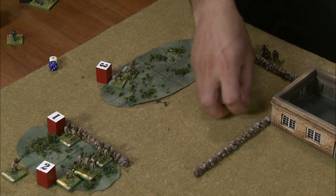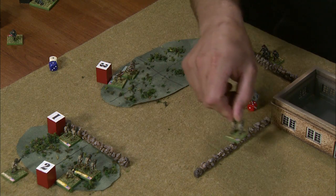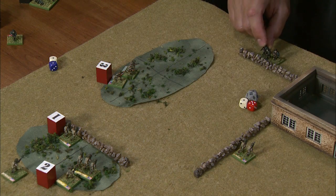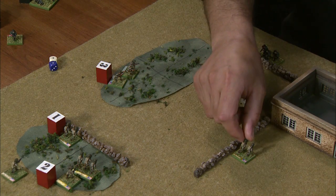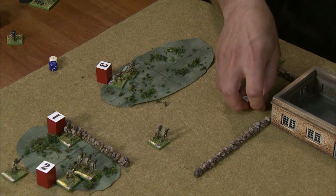He's then going to execute his move action — jump the wall, that's one terrain crossing, move over here and jump this wall, second terrain crossing, so that's his move action. The German can then choose to move him back along that path to a point somewhere along the path and conduct opportunity fire at that point.